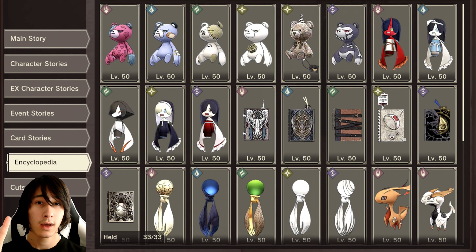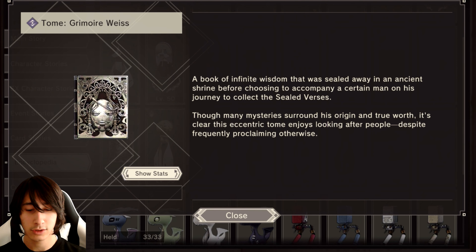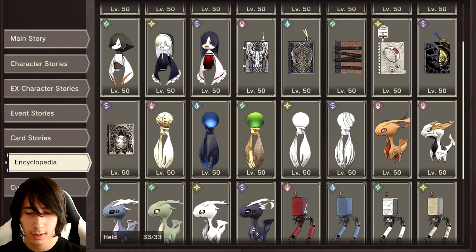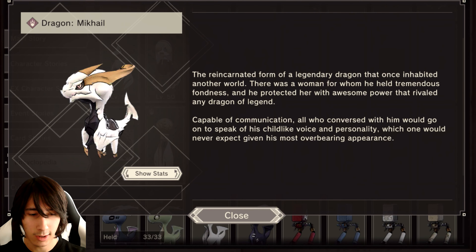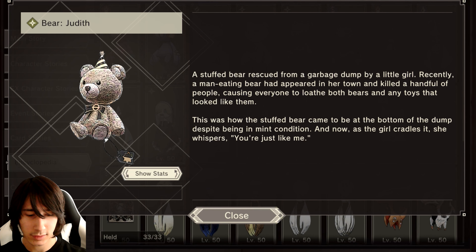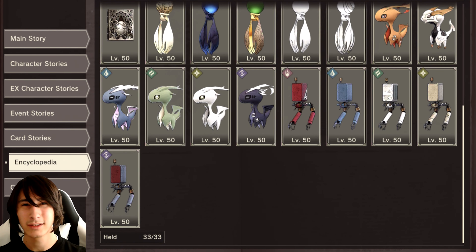As of the date of this video, there are three extra event companions, two of them being crossovers. The first was unlocked during the NieR Replicant 1.22 crossover event — you'd obtain them by logging in as the last login bonus. Same thing with Gayle, who was during the Dragon Guard 3 crossover. Then we have Judith, who I believe was for the one-year celebration with the celebratory characters — let me know in the comments if I'm wrong about that.